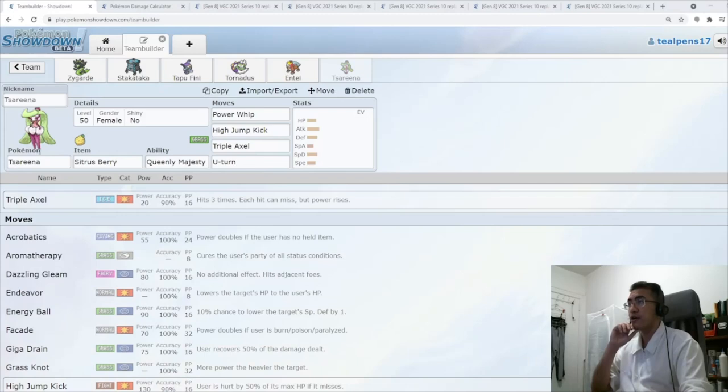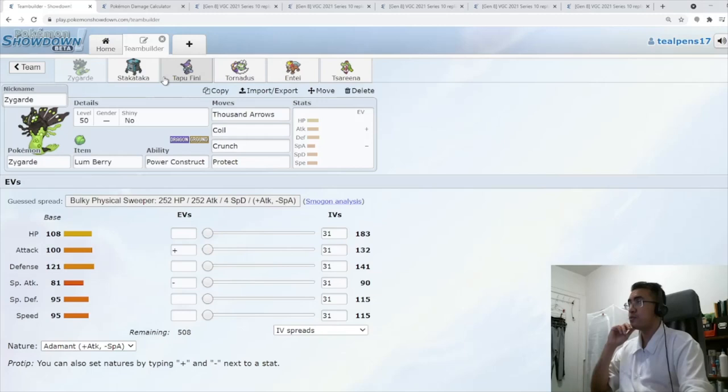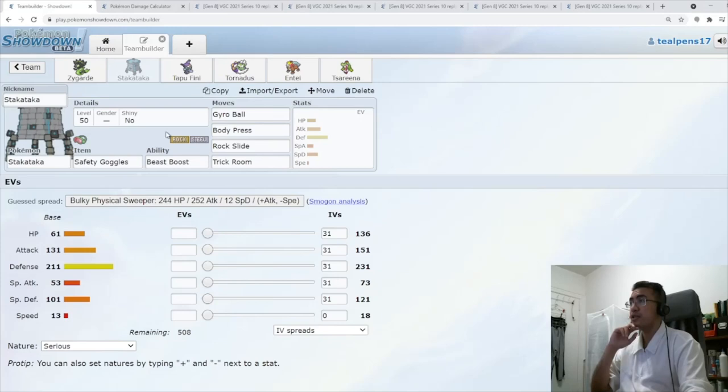Now let's talk about our EV spreads. I want to quickly do the ones we've done already. Stakataka is not going to change — we go with our normal Stakataka spread. If you're new to the channel, the reason why we have a little bit of Special Defense here is so we can live the Torkoal Eruption — and you also live a Moltres-Alolan Thunderbolt, which is pretty cool.